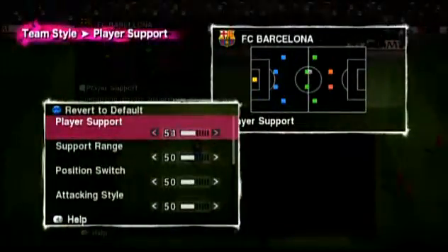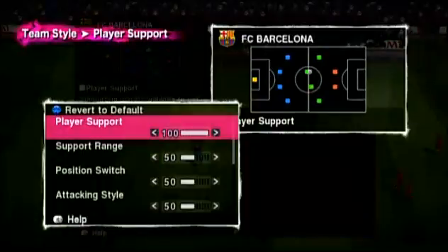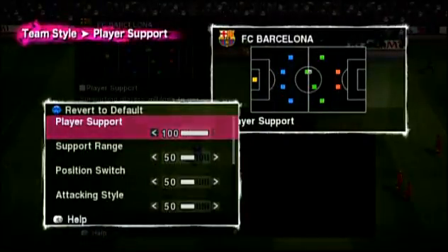Let's see what happens if we mess around with player support. Move it towards 100, which is max, and the players will move ahead of the man in possession when waiting for the ball. Move it to zero, and they'll all drop back behind him.